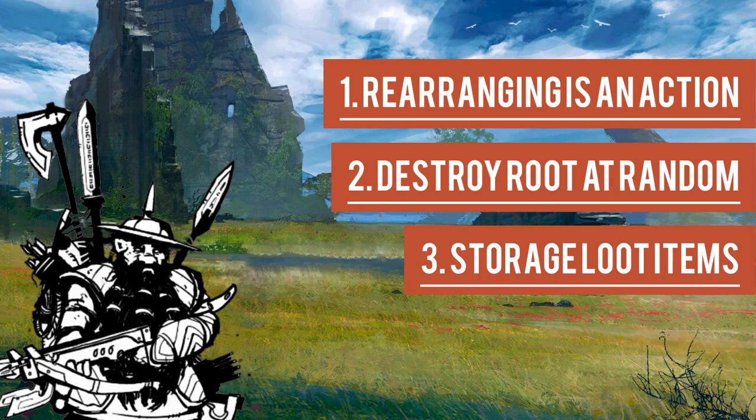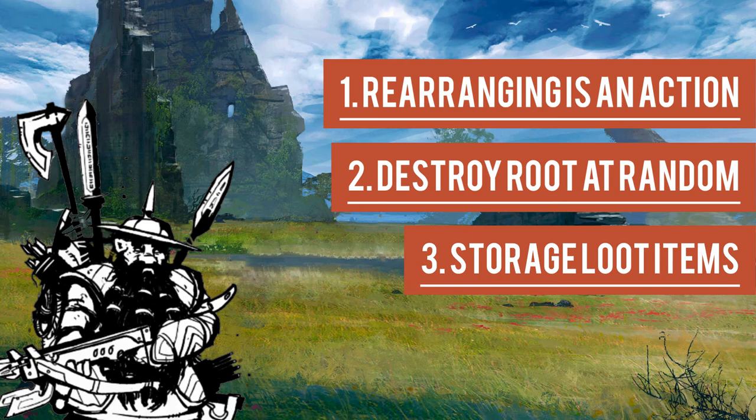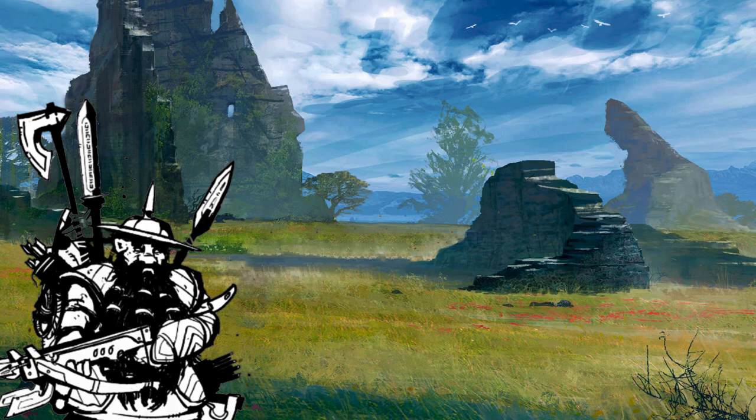So, between rearranging as an action, destroying loot at random, and storage loot items, you can really start to make inventory a more meaningful part of your game without a lot of bookkeeping. I want my players to be in control of their own power levels and lean into the dynamics that a loot-focused game brings. As a GM, I don't want to be scared of throwing out lots of loot and upsetting the game balance. Balance is a false god, and that loot will come and go as quickly as I hand it out. Plus, I can't handle more bookkeeping, so it's nice to just leave it to the players to manage themselves.